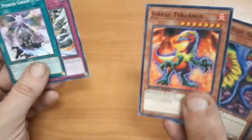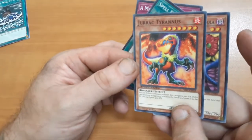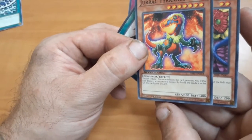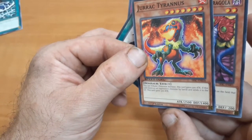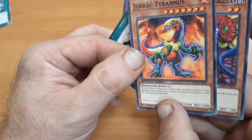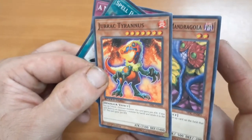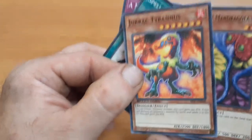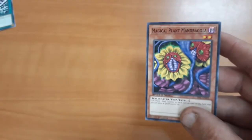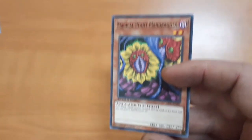Let's check out that dinosaur: its stats and effect. Seven stars, 2,500 attack, 1,400 defense. You tribute one dinosaur monster. This card gains 500 attack. If this card destroys an opponent's monster by battle and sends it to the graveyard, this card gains 300 attack permanently — it doesn't say until the end of the turn. And it's a first edition too, right down here in the corner. Very nice. Good in a dinosaur deck. The plant — Magical Plant Mandragula — is a flip summon to place spell counters, so that'd work in a spell caster deck that runs spell counters.